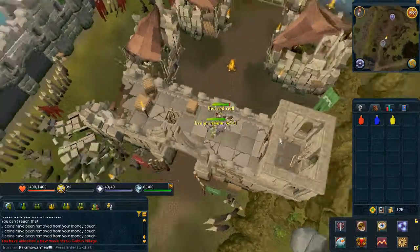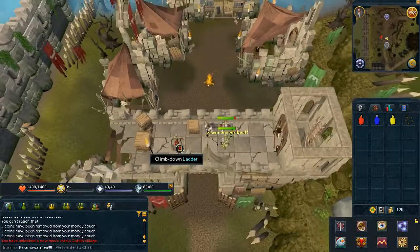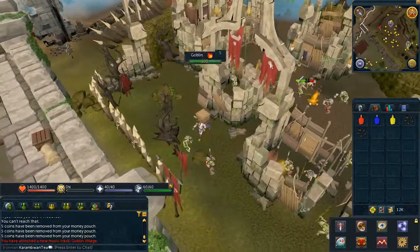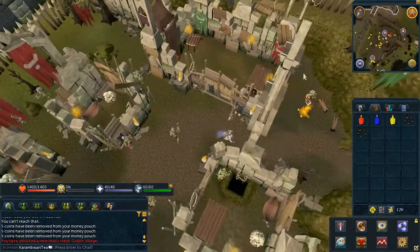Climb the stairs near the entrance, search the crate to the west, and search the crate behind the generals.